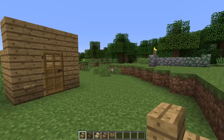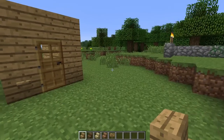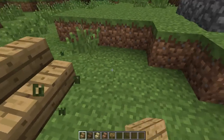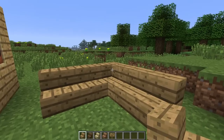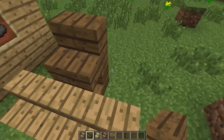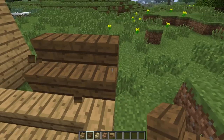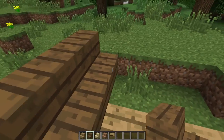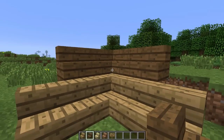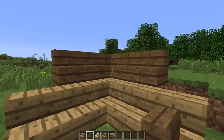Another new tweak is that stairs now blend together when you place them in a corner. If you place stairs facing into a corner, they actually curve around it. This works with all the different types of stairs currently in the game, and you could create some really funky looking staircases because it works really really well.